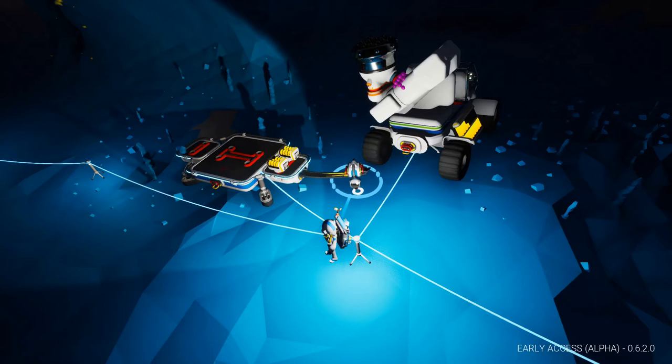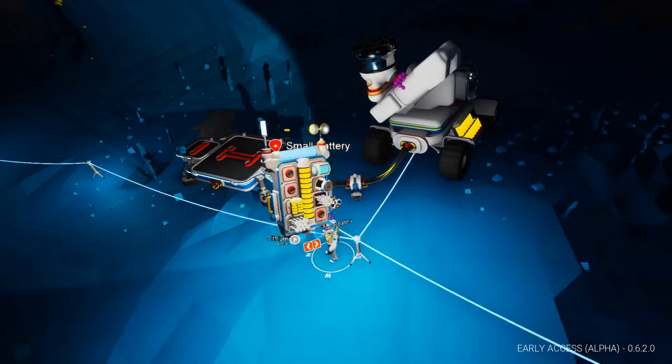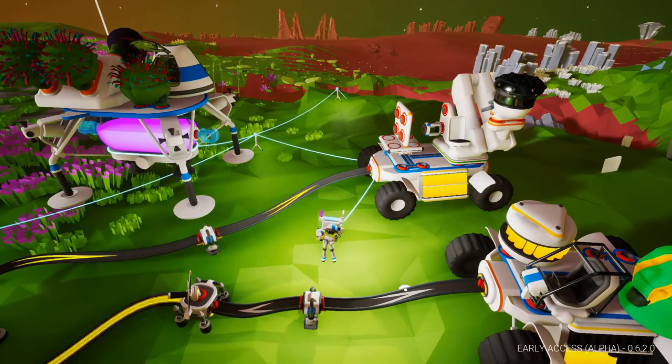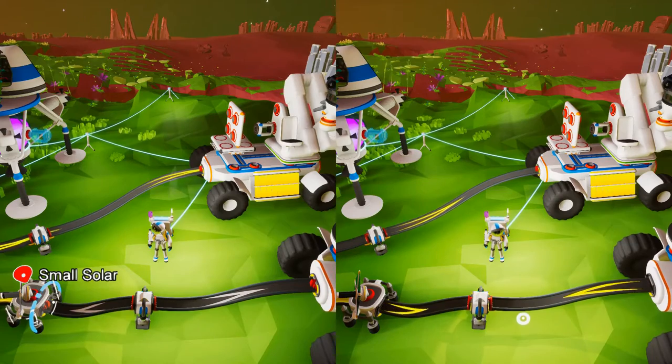Extenders restrict power flow to a single direction. The object from which you extend the power line is the source, and the object it plugs into is the destination. There's a V-shape on the power tape that shows you the polarity. And if you do it wrong — make the extender the source of both tapes or the destination of both tapes — no power will flow.